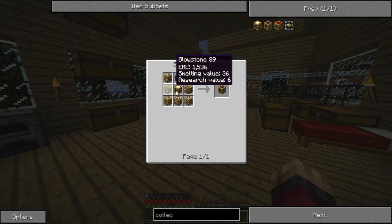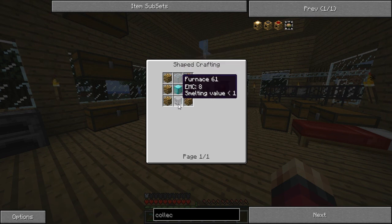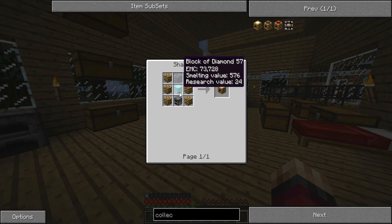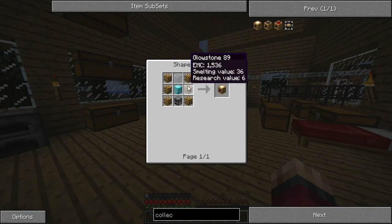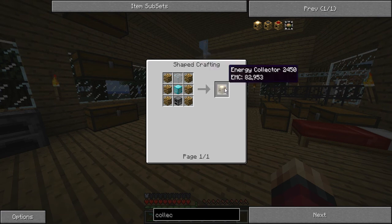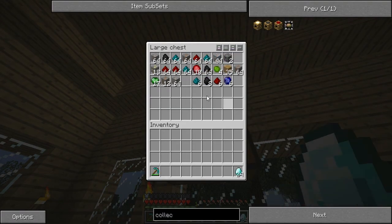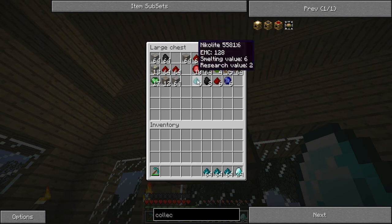That's a lot of blocks of diamonds I'm going to need. I'm going to need about 10 of these, which is already 90 diamonds. I'm not going to be able to build this energy collector. Oh my god. I'm going to need to condense. We need a lot of blocks of diamonds. Currently I have 24 diamonds. Change all this Nicolite — we're not doing red power yet. All these rubies, sapphires.